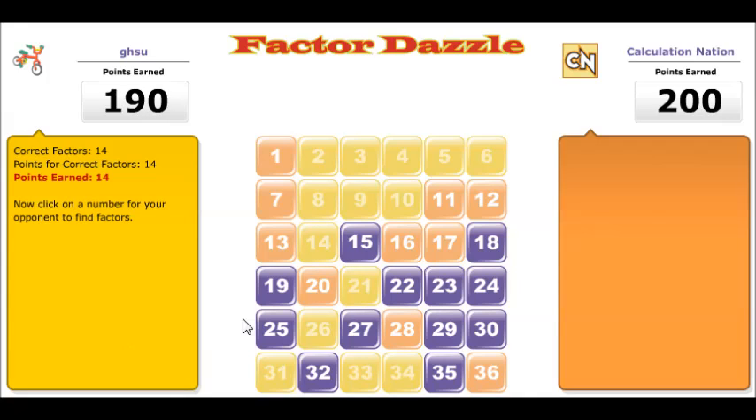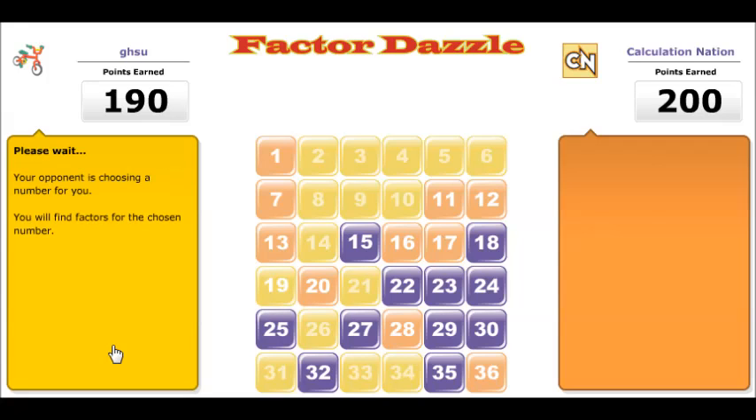Don't try to be sneaky and choose a number that does not have any remaining factors in play. You will lose your turn. No points are deducted, but none are gained either.